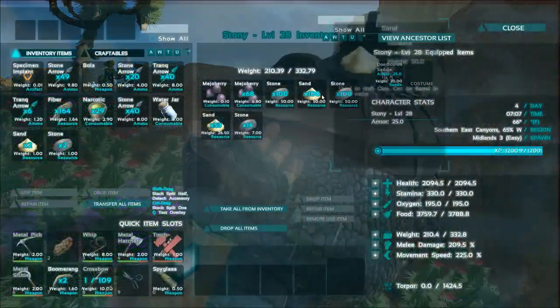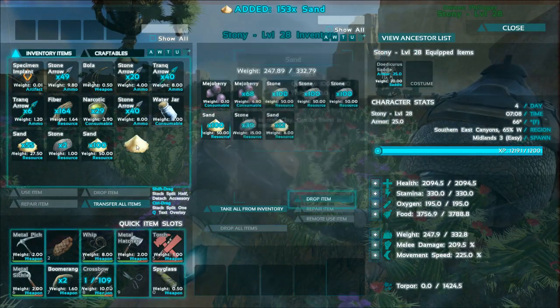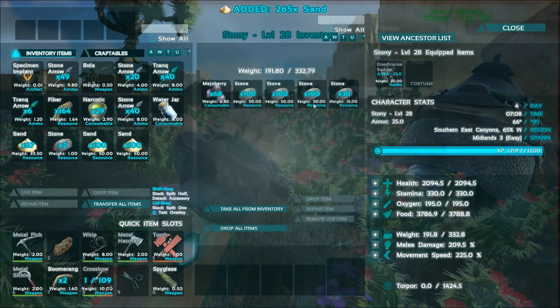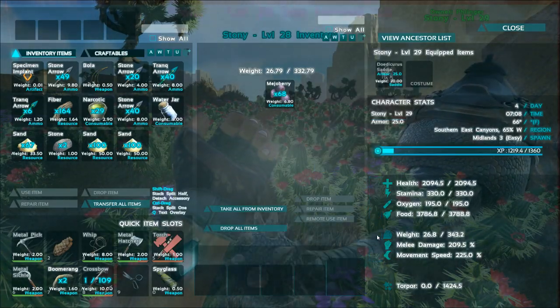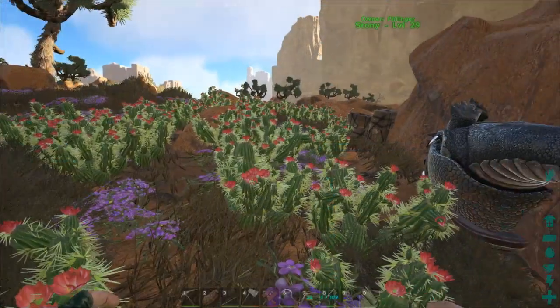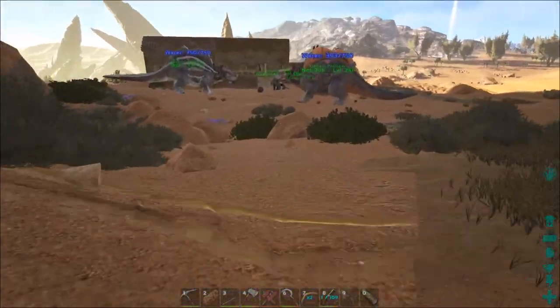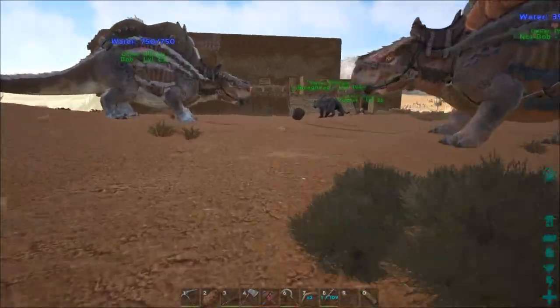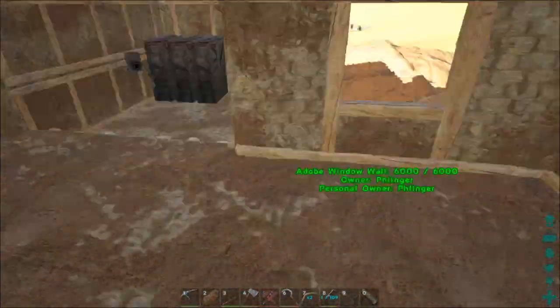So I'll take that, and I'll take that, and then thanks buddy, and then I'll take that too. Let's ditch that, and let's give you some more weight. Do your little rollover thing. You just stay there, Superdodo. So yeah, we're going to run back over here. I'm going to get this stuff loaded up. We've got a bunch of sand to make.